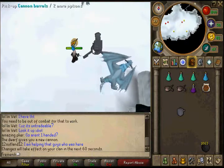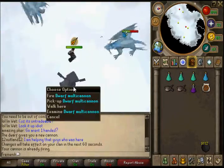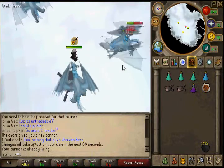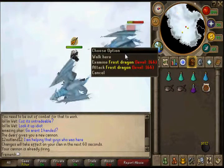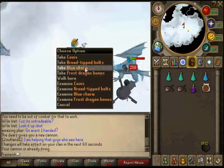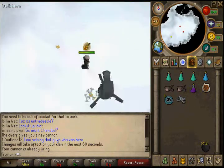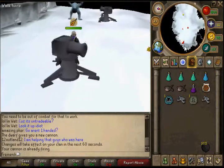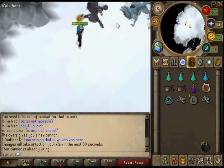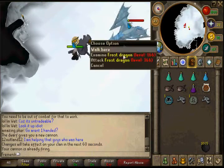Set your cannon roughly in the middle of the area and click fire. Try to aggro frost dragons as close to the cannon as possible, because it will hit higher and with better accuracy with a dwarf cannon. Frost dragons are level 166 but they're easy to kill — I kill one every maybe 20 seconds or less. You can also semi-AFK by just attacking frost dragons while praying against magic.